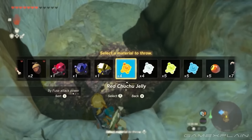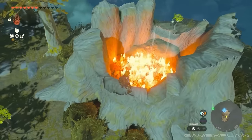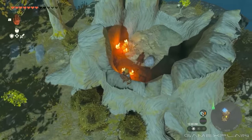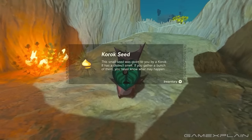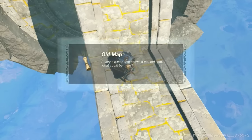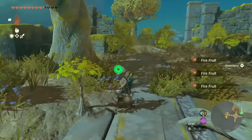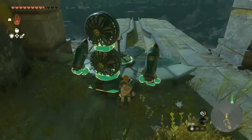Link throws a red Chu Jelly into a pile of leaves, confirming two things: there are random puzzles throughout the world, and Koroks are returning. Hopefully there won't be 900 of them — and if there are, hopefully we don't get Hestu's gift again. A chest is also found containing an old map, confirming that treasure hunting will be present in Tears of the Kingdom.